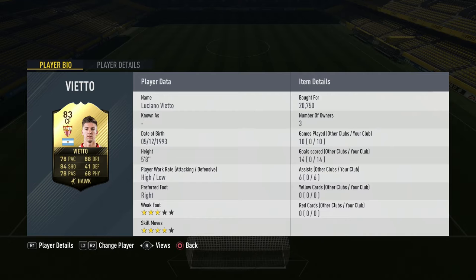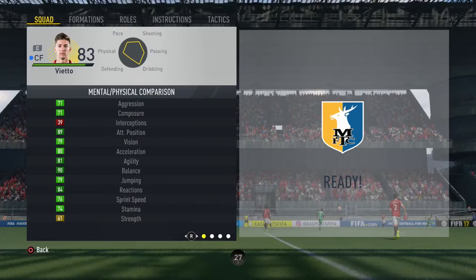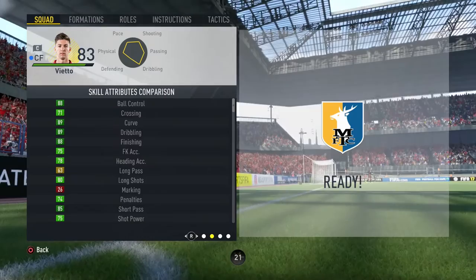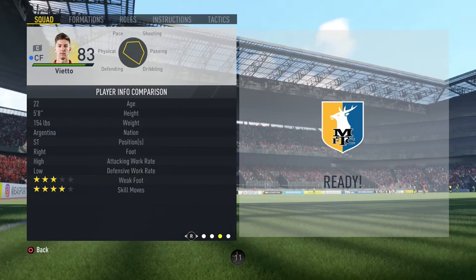Straight into his in-game stats. He actually has some very impressive ones underneath that 84 shot. He's got 80 acceleration, 76 sprint speed, 89 positioning, 88 finishing, 80 long shots, 87 volleys, 85 short passing, 89 curve, 79 vision, 81 agility, 90 balance, 84 reactions, 88 ball control, 89 dribbling. He also has 4-star skill moves, 3-star weak foot, high-low attacking work rates, and a technical dribbler trait. He's got all the ingredients for a brilliant centre-forward.